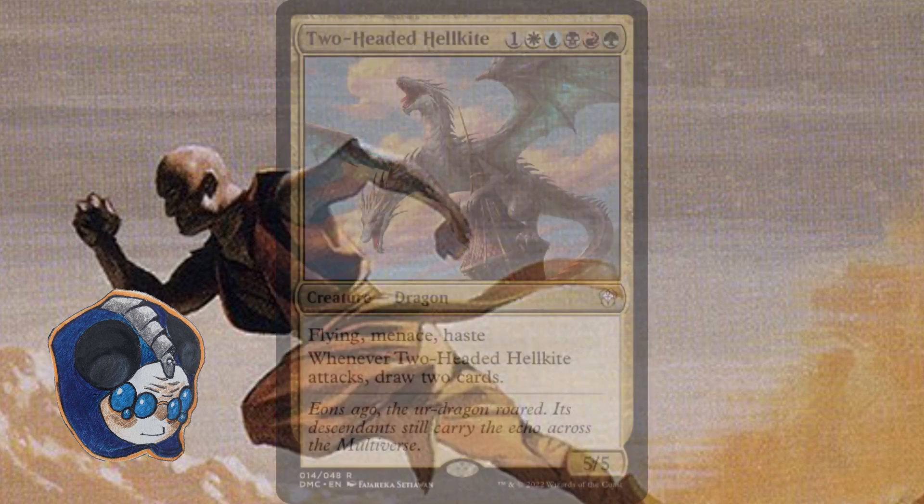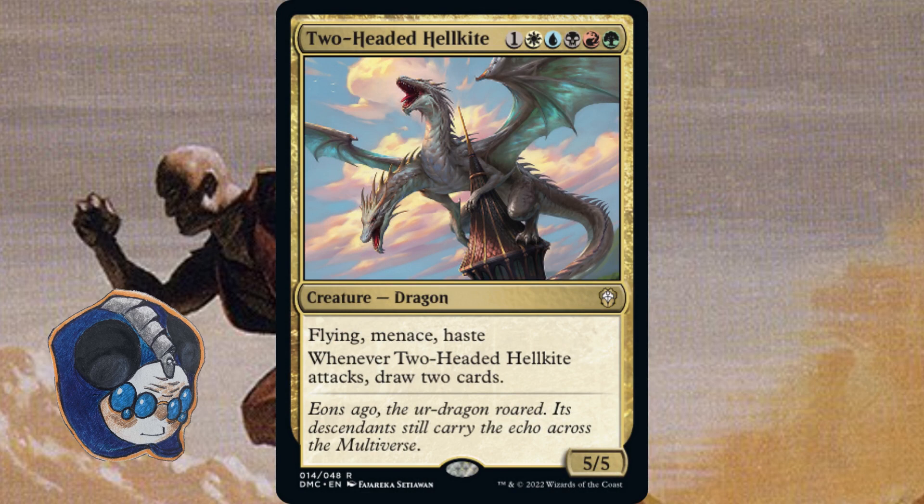There are also some cards that die to instant speed removal, which are a little better than the Adephage. Cards like Two-Headed Hellkite have haste, so you can draw cards the turn you cast it, which makes it a lot better than the Adephage — though still not as good as an Enter the Battlefield effect, because instant speed removal will still kill the Hellkite.